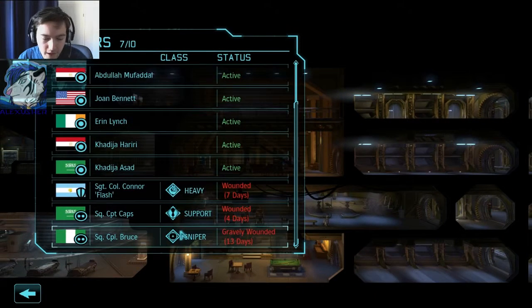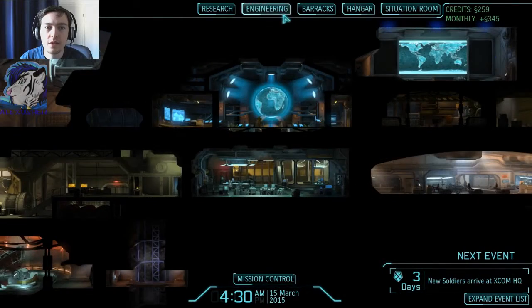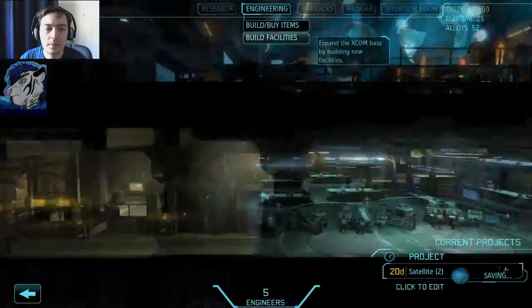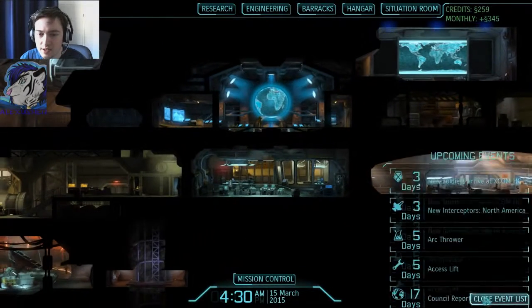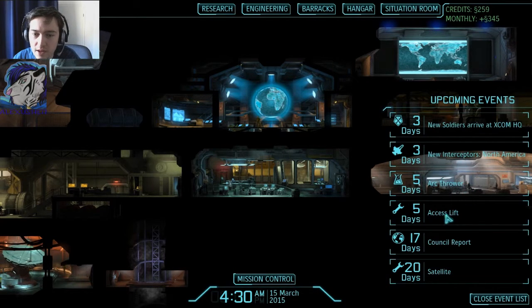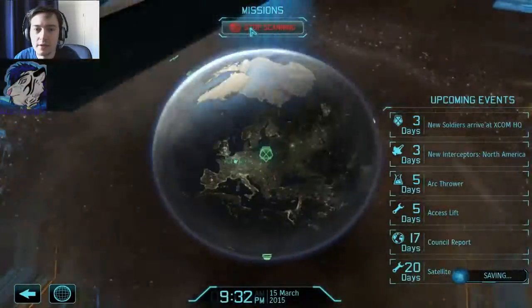Okay, we have one, two, three, four, five — and I'm the sixth one. So we need one more guy to get a promotion. I think we're gonna go to the situation room. There's the situation room — expand the list please. New interceptors in North America in three days, that's fine. Arc thrower access — mission control scan for activity. The arc thrower is ready.